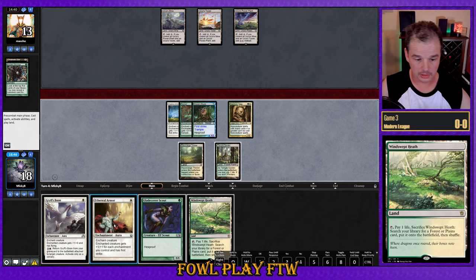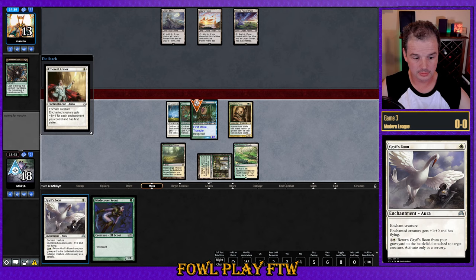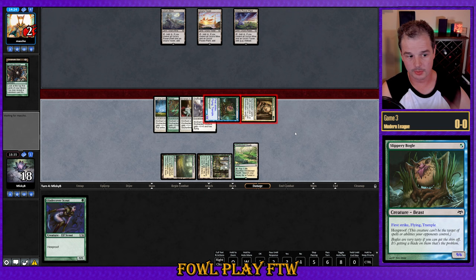Opponent passes to us without playing a land — four actual spells in hand. We look to cast down and attack for a heck of a lot. Not quite lethal yet, but pretty close. We can also tutor Dryad Arbor if they wipe the board with Ugin, though we can't Dryad Arbor back Rancor because Rancor gets exiled too. Opponent is down to two life and most certainly top-decking.